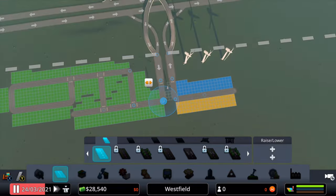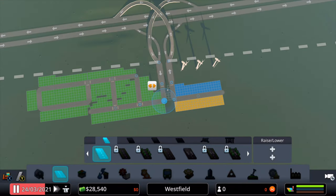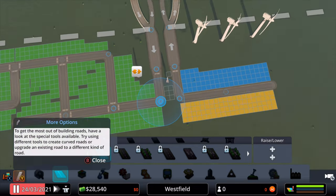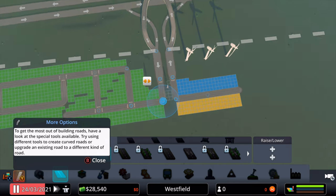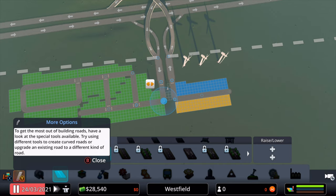Now for the road structure. You need to have an entrance to the residential area from the highway, however make sure you do not build an exit to the highway from the residential area. For the industrial and commercial districts you can have an entrance from the highway but make sure you have an exit to the highway as well. Also make sure that these districts never have roads that connect to the residential district.